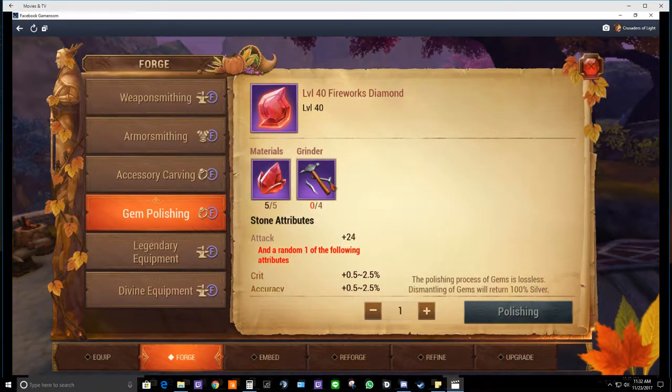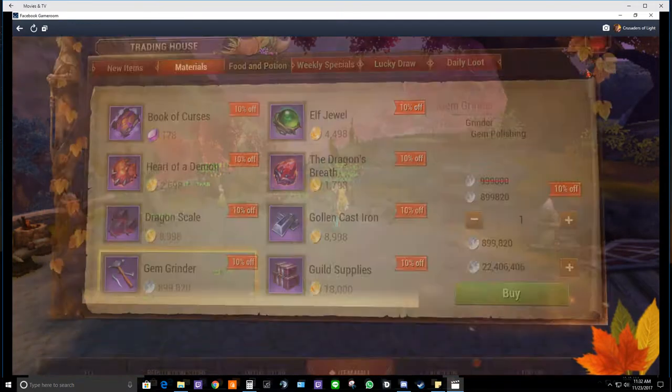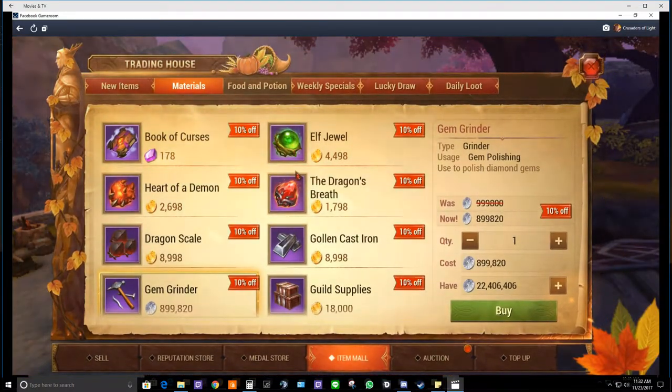In order to forge a diamond, click on it, then polish — you need four grinders. There are two ways to get them: it'll prompt you to go to the Item Auction directly from there, or you can exit and go to the Trade window. For the sake of this informative video I'll show you both ways. We're going to buy four of them right now.